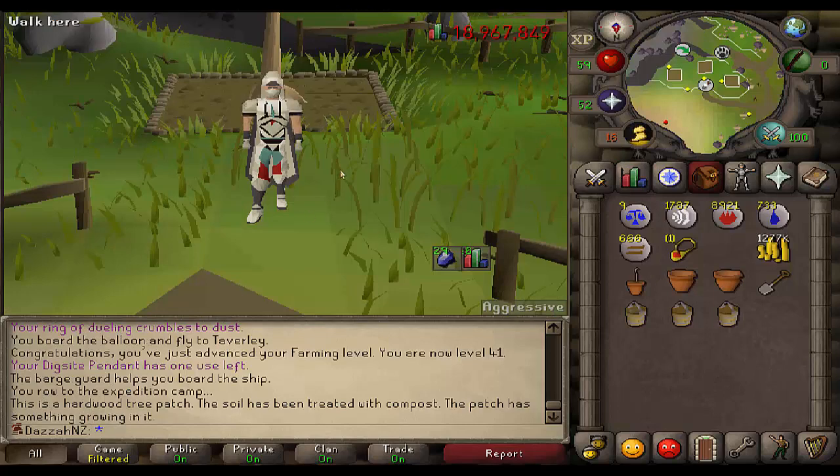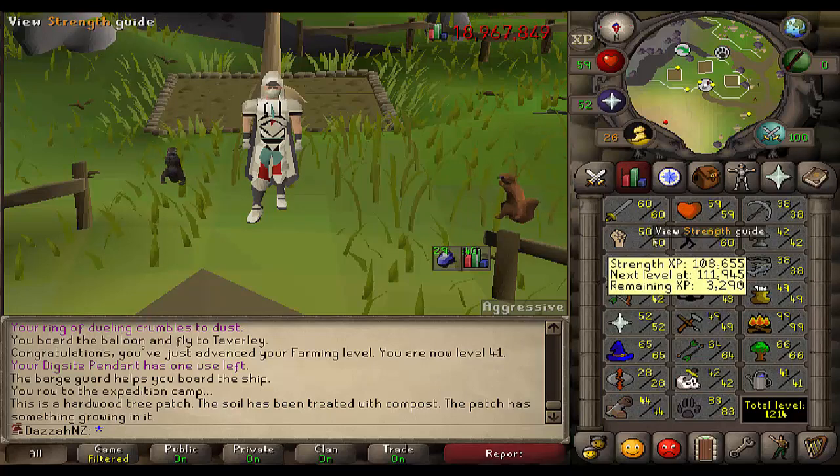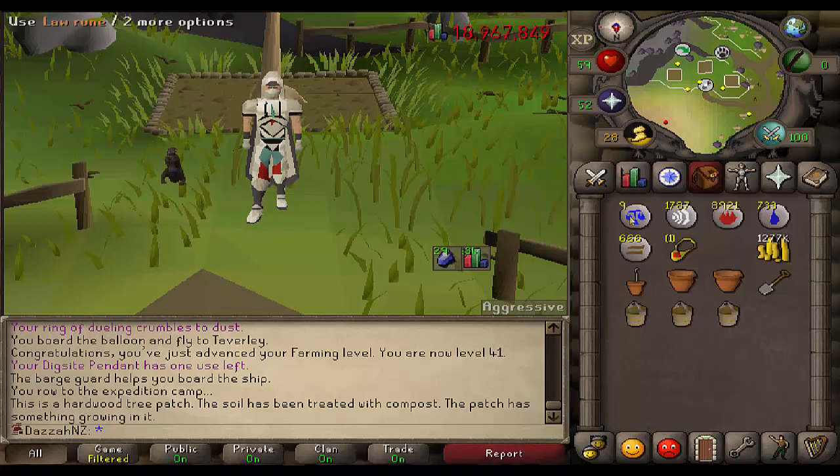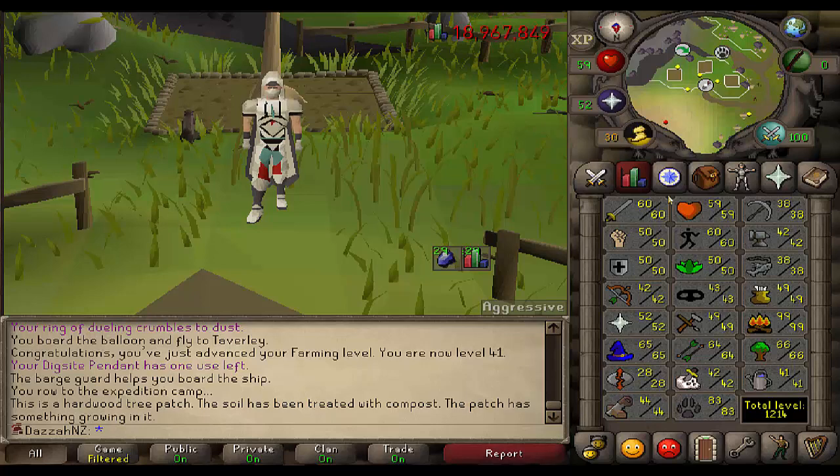And we are going to finish the episode here in front of my growing teak tree. I thought it would have been grown by now. That was a long episode to film on my end, just specifically because Pest Control — while it's good XP and the armor is going to be really useful in the long run — it can get quite tedious sometimes, but it's all over. We ended up with 60 attack, 50 strength, 50 defense, and got ourselves to 42 range. Next episode I think I'm going to get myself up to 66 magic because I'm out of law runes and I don't want to have to go back into the wilderness. We have our full void.